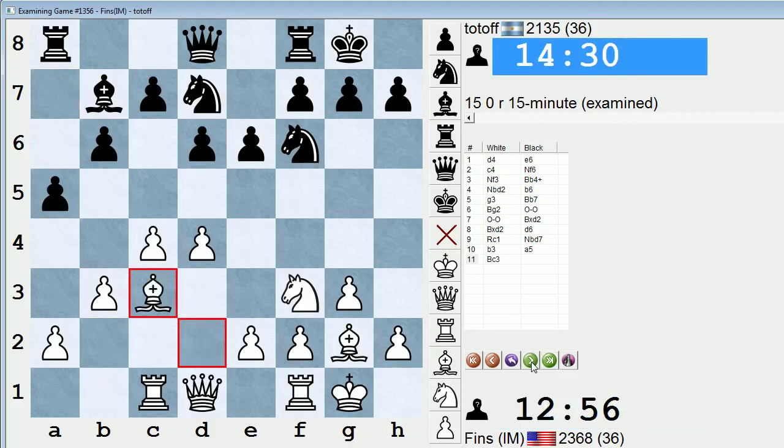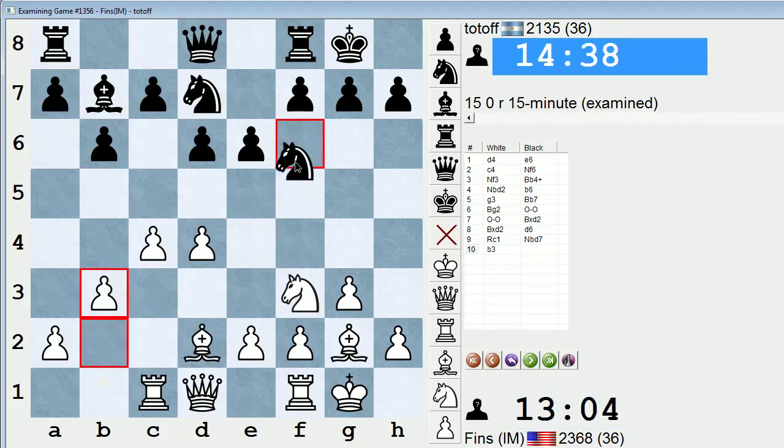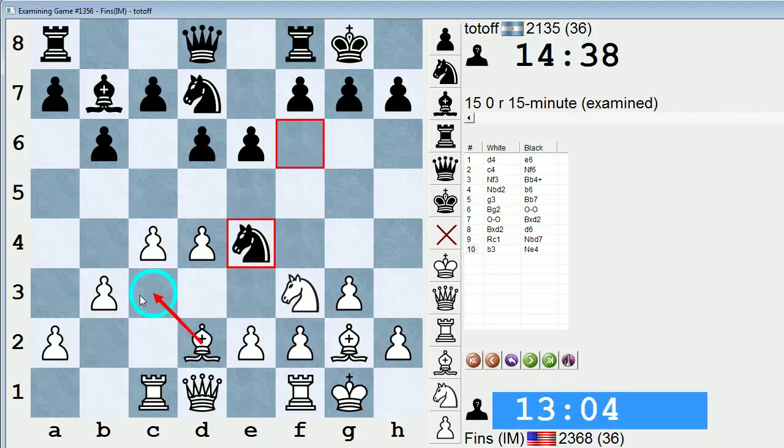This guy's currently going off on me in chat — some pretty funny phrases. Anyway, I played b3 and then this plan of bishop c3. Maybe it would have been better to play knight e4, in fact — that way I can't as easily play bishop c3 without forfeiting the bishop pair. So I kind of think that might be better. I mean, I was speculating about bishop e3.